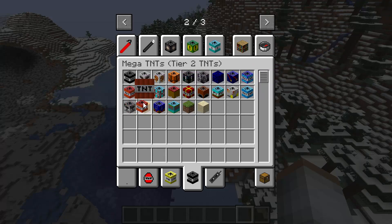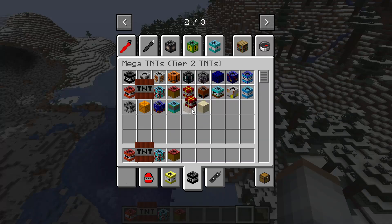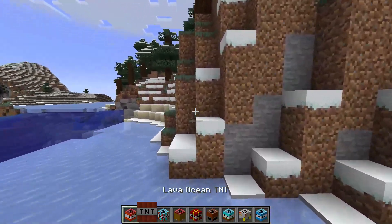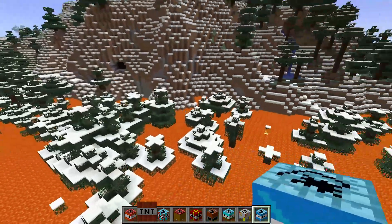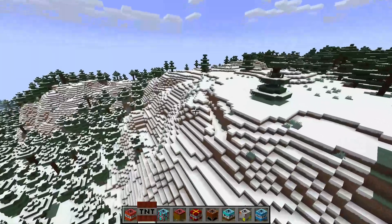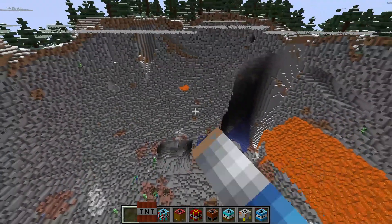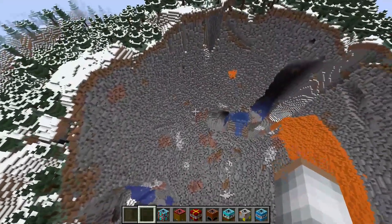We already did ocean. Now we have lava ocean TNT, big TNT, big chain reaction TNT, big house TNT, merry Christmas TNT, freeze TNT, tunnel pro, valley, dry throat, and ice meteor. Look at that oversized TNT. Let's get a lava ocean going - oh, everything's lava in this area! Let's see the big TNT - look at that, that's sick.